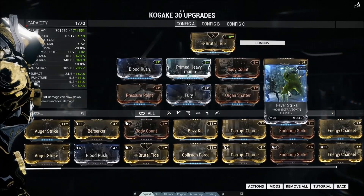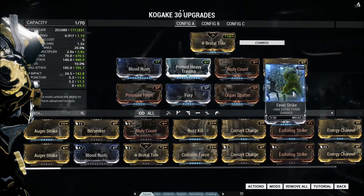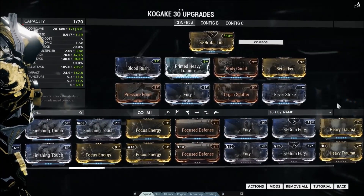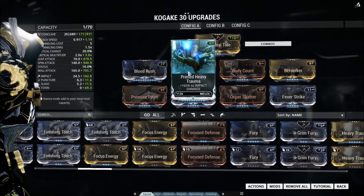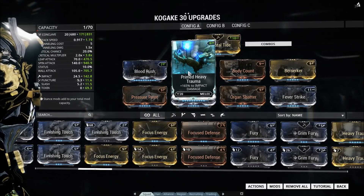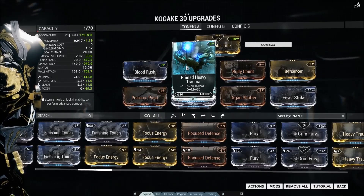Organ Shatter for crit damage, and we have Heavy Trauma and Fever Strike on here for damage. But honestly, replace both of these with whichever elemental combination you prefer. Heavy Trauma could easily be replaced with any elemental mod, so could Fever Strike. But I've gone for this because the 165% impact damage is quite a lot — that's quite good to be blunt.